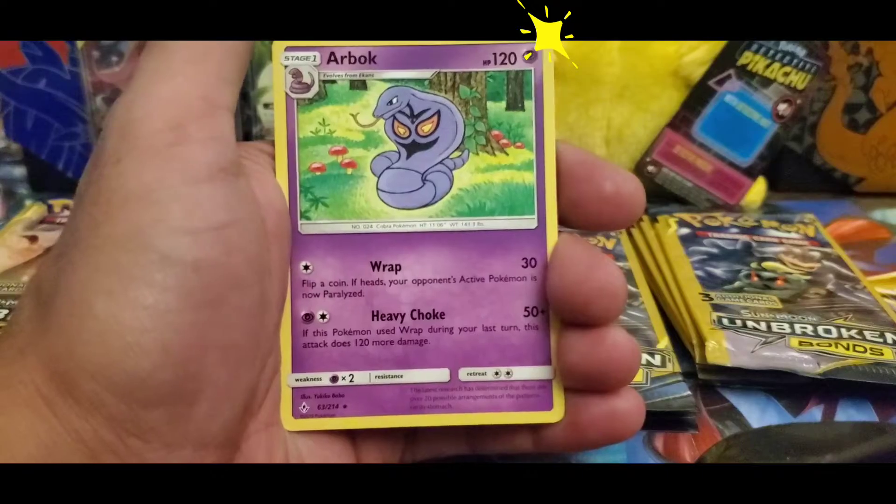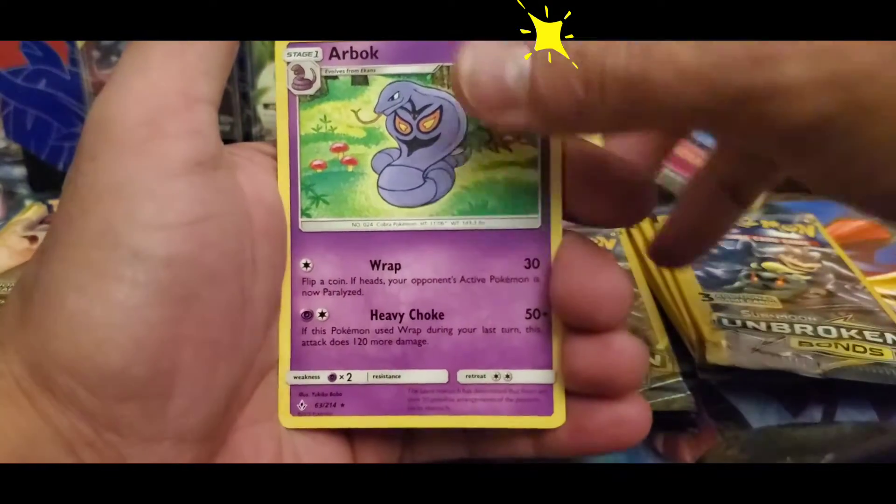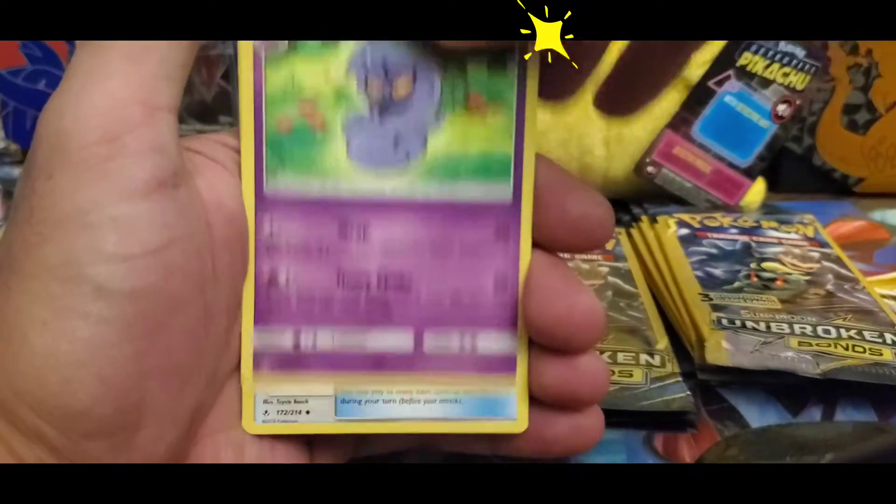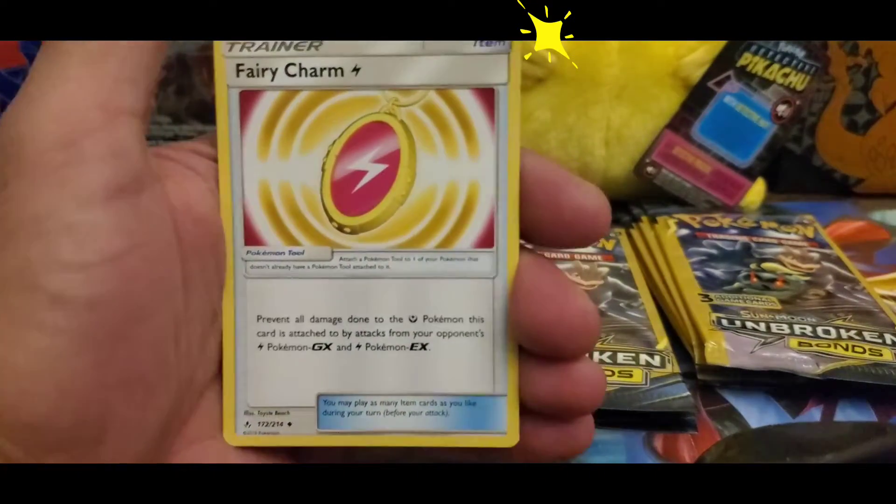All right guys, so we got a Rhyhorn there, and here we go — we got our Bucc as the rare, and we have Fairy Charm.